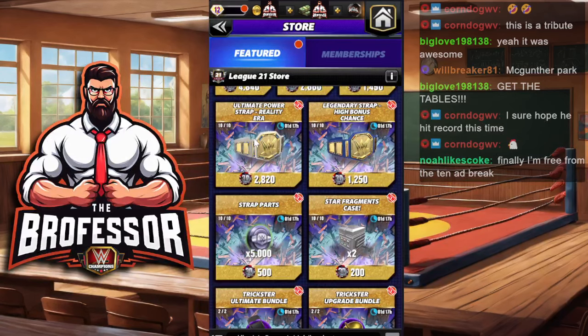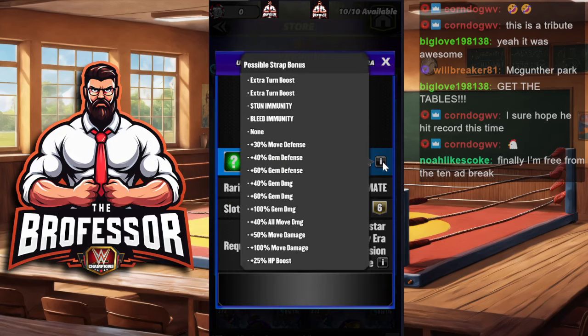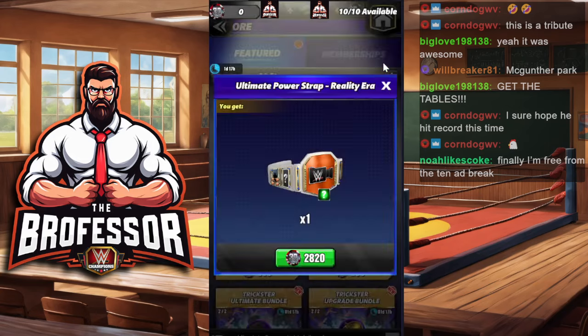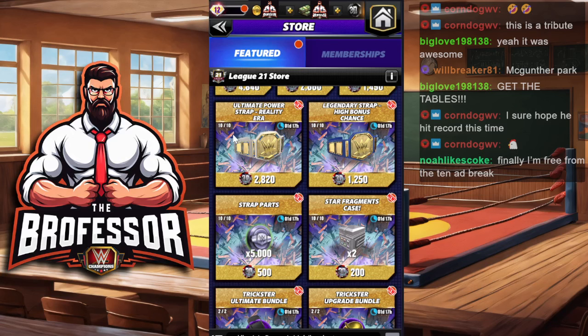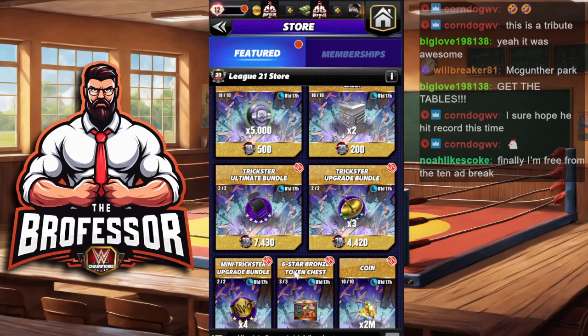Next on the list would be to get the straps that are here. These straps are very variable, so be aware that you can get all sorts of different bonuses. Expect your 30% move defense or 40% gem damage — those seem to be the ones you'll likely get. But this one is also variable to the class, so you might actually get a different class than what you're looking for. Just be prepared to have this sit on your roster for a while, because we don't have a very good Reality Era class or era of superstars beyond what we've gotten recently.